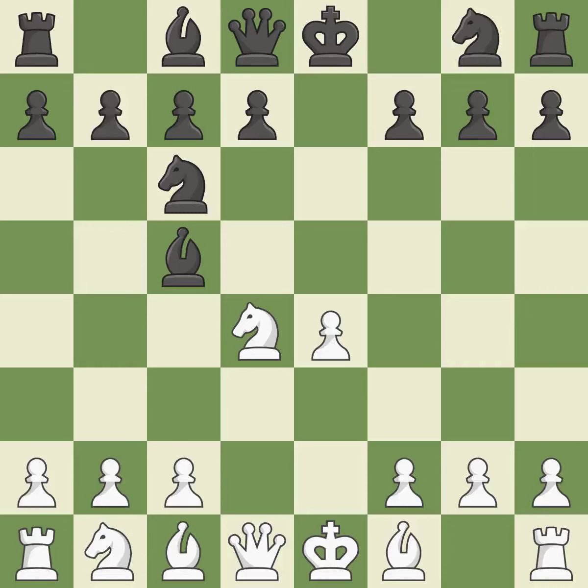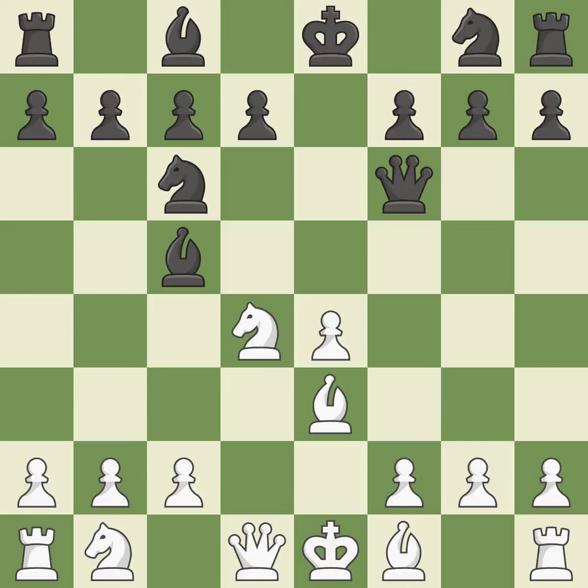Bc5 develops the bishop to the center and attacks the knight on d4. b3 develops the bishop toward the center and protects the knight on d4. Qf6 develops the queen, attacks the knight on d4, and supports the knight on c6. c3 defends the knight on d4 and allows the queen to develop to the queen's side. Nge7 develops the knight toward the center, supports the c6 knight, and prepares castling.